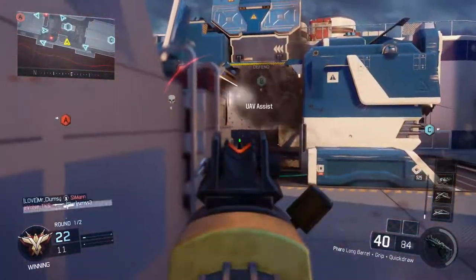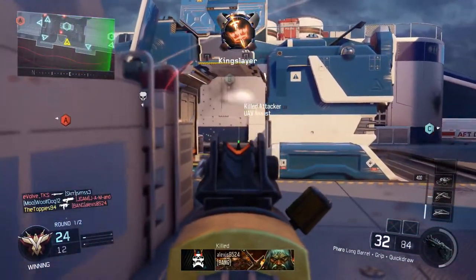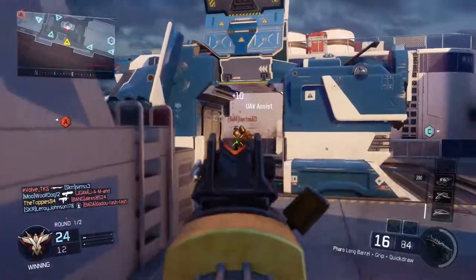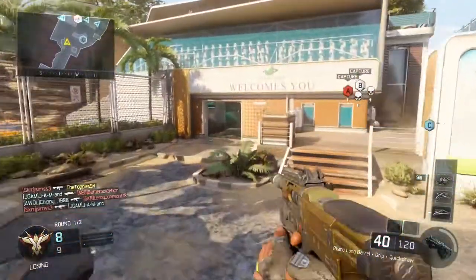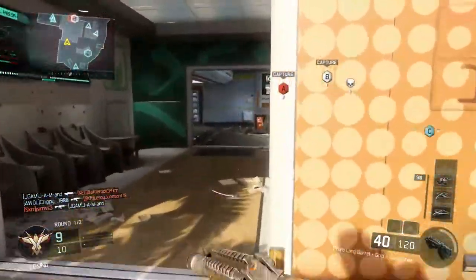The next camo is Burnt, and to complete this you need to take off all of your attachments and optics. You can add smoke perks if you think they will help you. I would say put on Gung Ho because it will help you hip fire a lot easier with this gun, and now that you don't have the sight on you don't have to aim down sight as much.